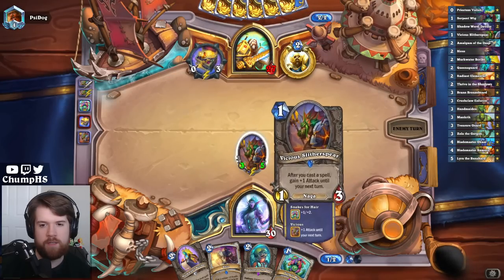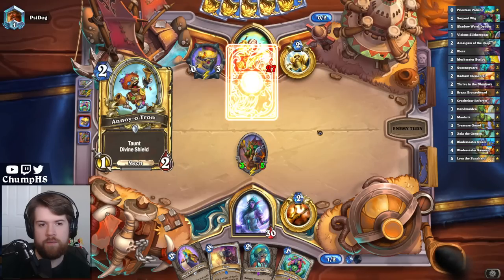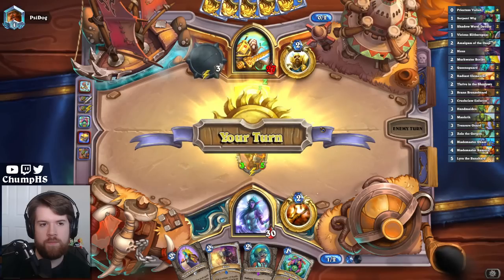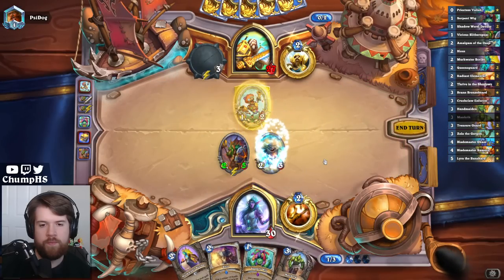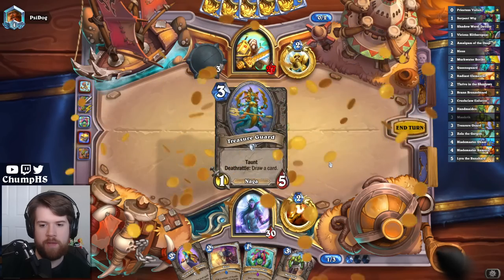There's no way Paladin can deal with this thing if I just keep buffing it over and over again. Mancrick is nice, but I've got some other things going on. Is Zola good? Treasure Guard's probably better.